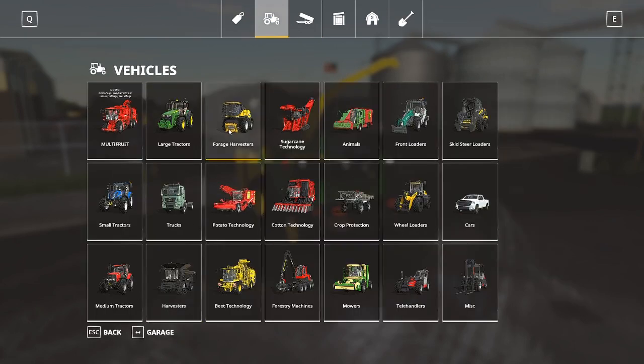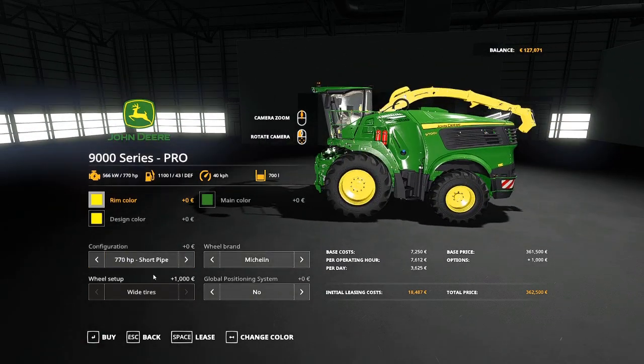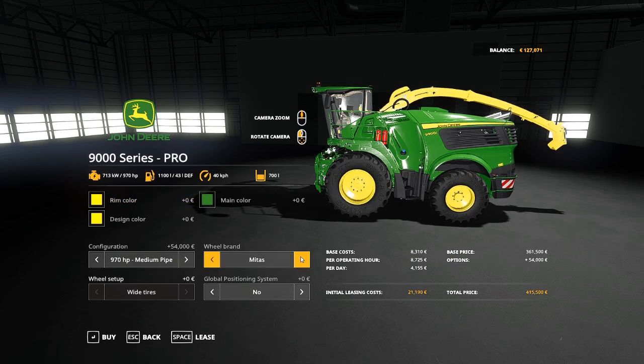Right, it isn't the wrong one - you have the 900 series Pro at 361,500 to buy. It has a 1,200 litre tank, it's nearly eleven and a half thousand - 1,156 horsepower. Takes all these crops, DF as well, an X-collect 900. Three assets. Here you have your 770 short pipe, your medium pipe, and your medium pipe.